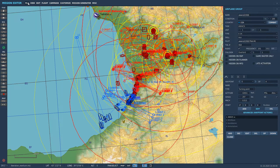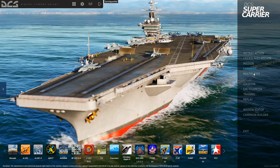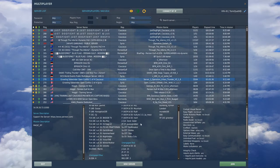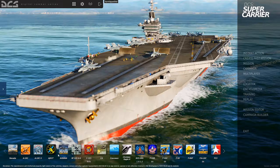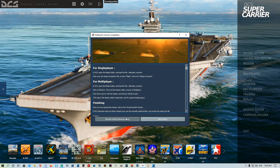That's it. For single player just hit fly mission right there. For multiplayer hit file save, save the mission, exit, go to multiplayer, set up a new server, load your mission and go. Once you finish the mission it will pop up with mission completion - click accept results and it will generate a new file for the next turn.